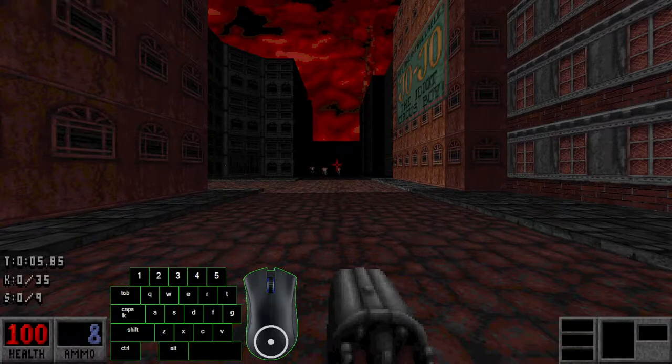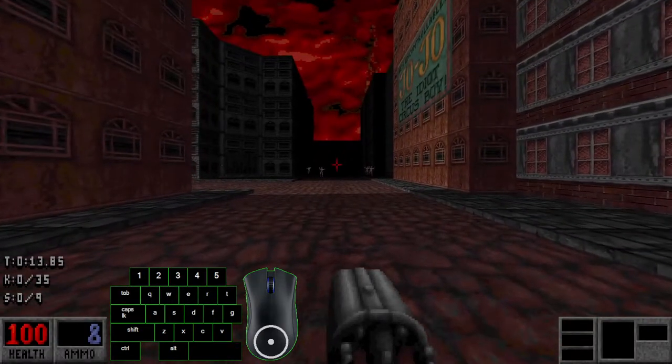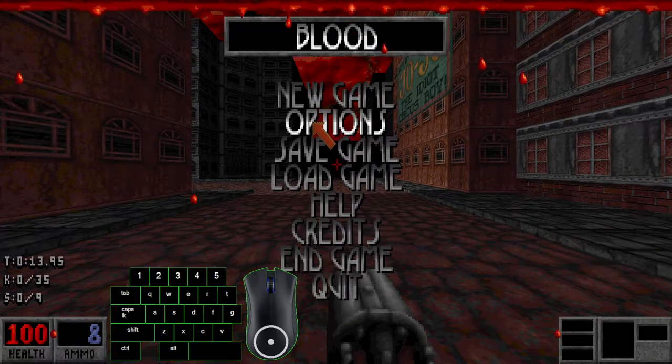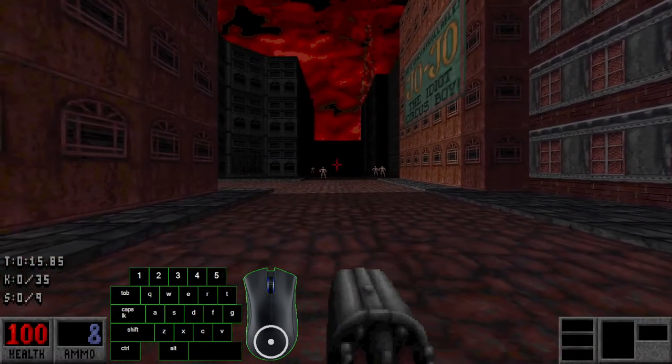Welcome to part 2 of the Blood tutorial. In this chapter we're going to tackle the in-game setups that you need to do, and also the basic speed tech. We're going to learn a lot about those.